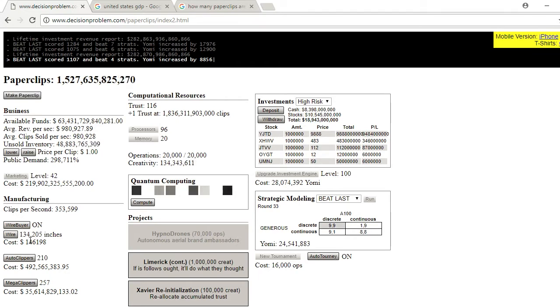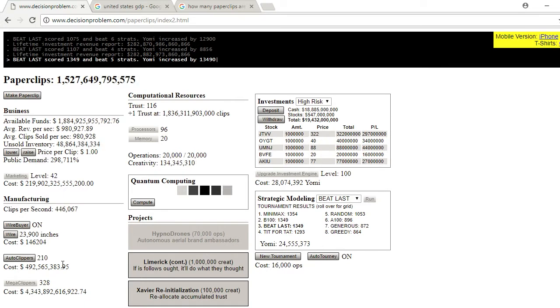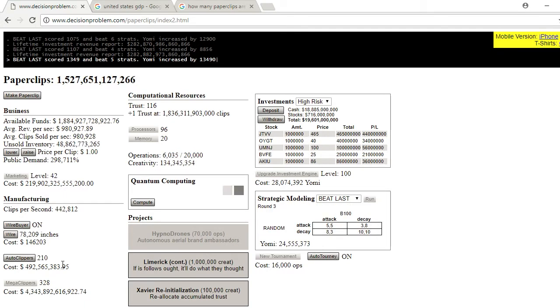Oh my gosh, this has been interesting. Let's just buy a couple of mega clippers because we can. Look how quickly those go, but it's barely affecting our clips per second. How expensive these are getting — are they now one trillion? Yep. These paperclip mega clippers are now one trillion. Exponential growth is painful. Now we need four trillion dollars to get another one. Remember the first ones? It's been two months since I bought one — we're probably around a thousand or something like that.